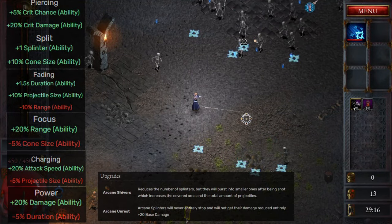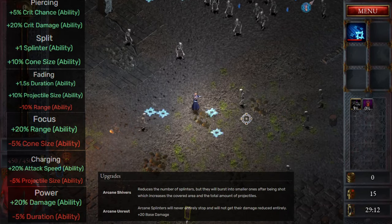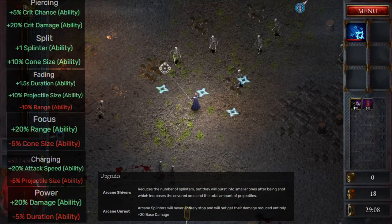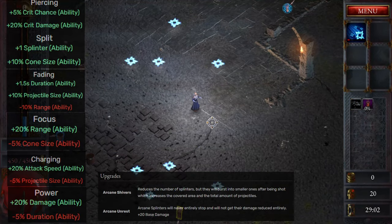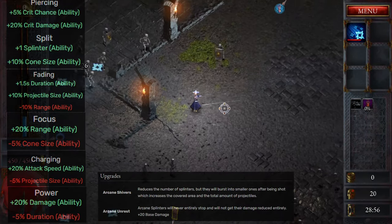As for upgrades, Arcane Splinter has Arcane Shivers, which reduces the number of Splinters but they will burst into smaller ones after being shot, which increases the covered area and the total amount of projectiles. Or Arcane Unrest: Arcane Splinters will never entirely stop and will not get the damage reduced entirely, and it will give an additional 20 base damage. I generally pick Arcane Unrest.